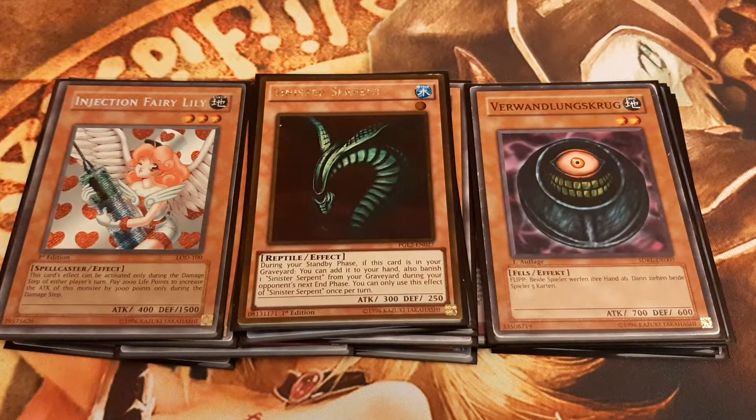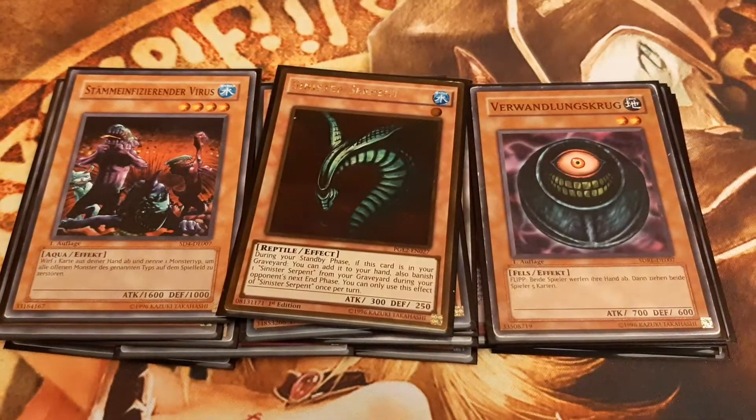Sinister Serpent can be used as a defensive option as a counter to discard engines the opponent might have, or offensively as discard fodder for Tribe-Infecting Virus or Lightning Vortex.